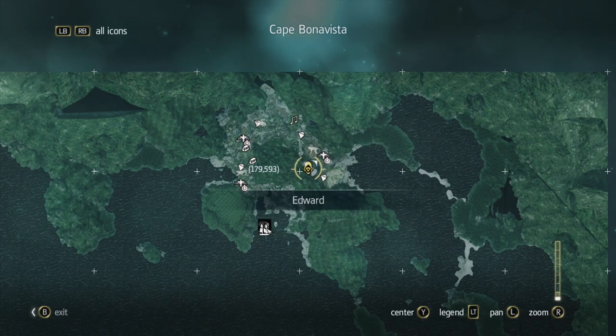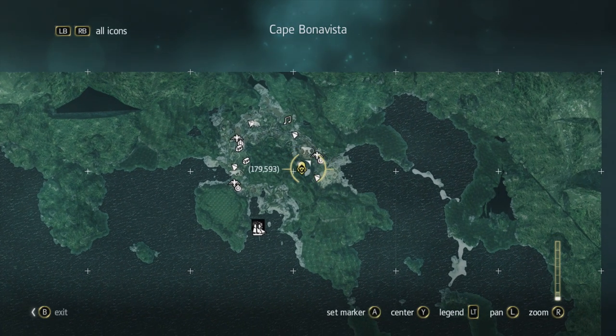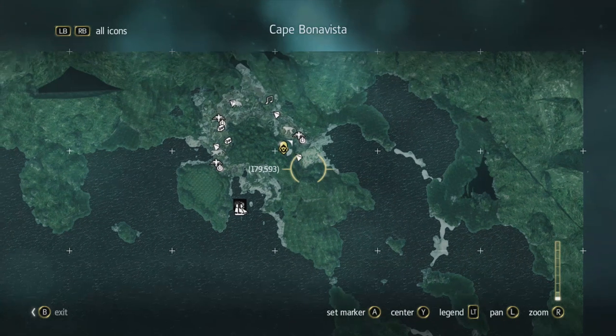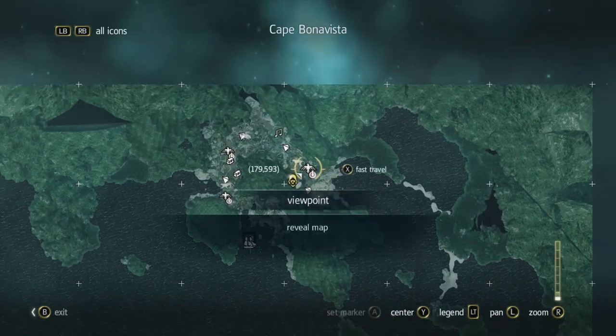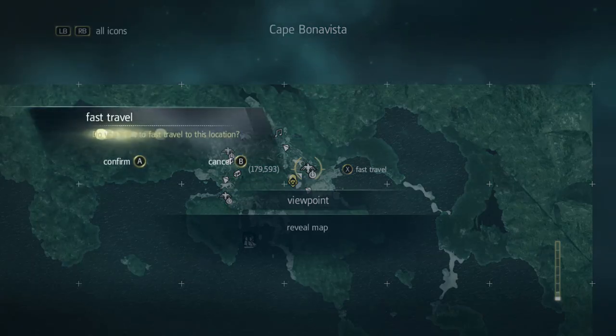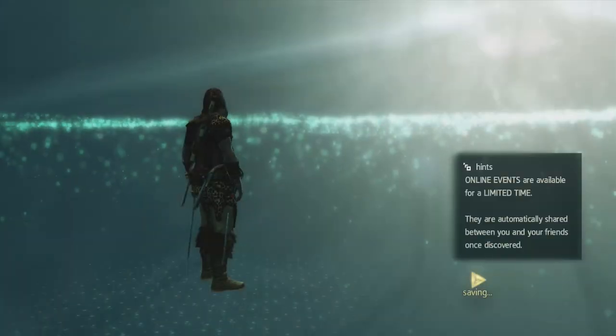Hello YouTube, this is how to find the treasure map on the Cape Bonavest Vista. The easiest way to do it: just go to this viewpoint — it's the one the furthest north. Hit fast travel, or just get to it, one or the other.